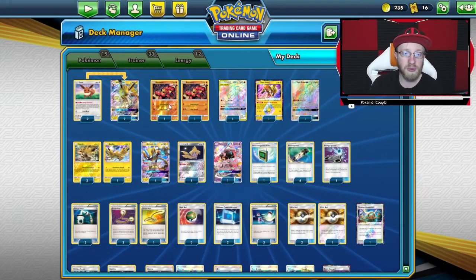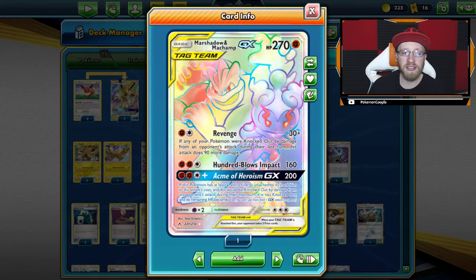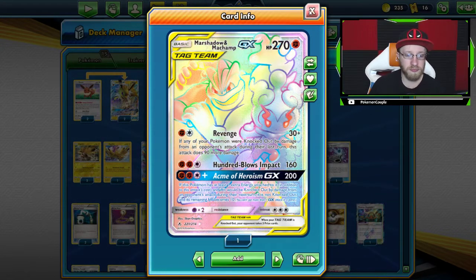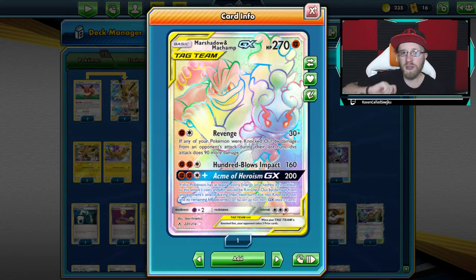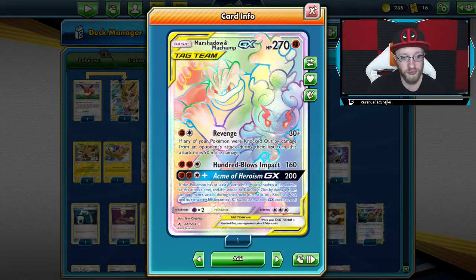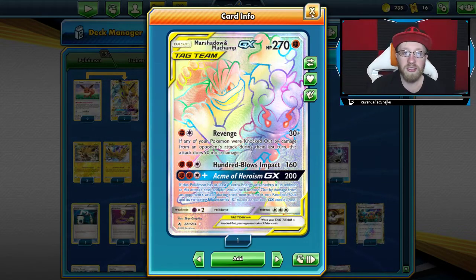Then we have two Baby Buzzwoles and Marshadow Machamp. That's a nice addition to the deck and I really like Marshadow Machamp for the revenge attack. Sometimes you're gonna use the Acme of Heroism, but let's be honest, you're more likely to use Revenge — especially when you're gonna get knocked out. Bam, there you go — Revenge. That is a really really great attack.